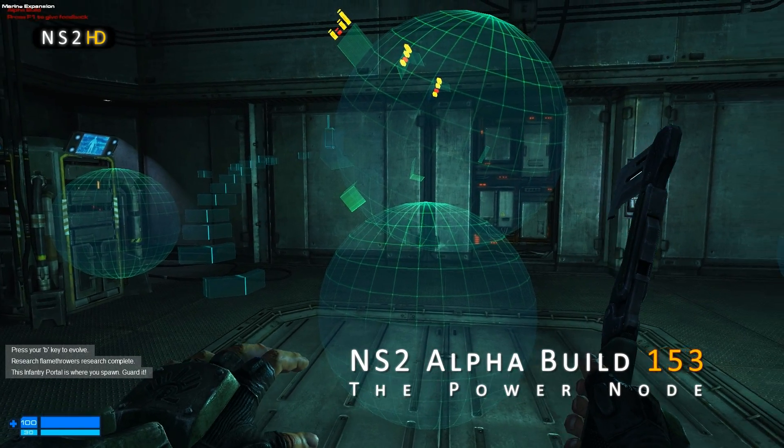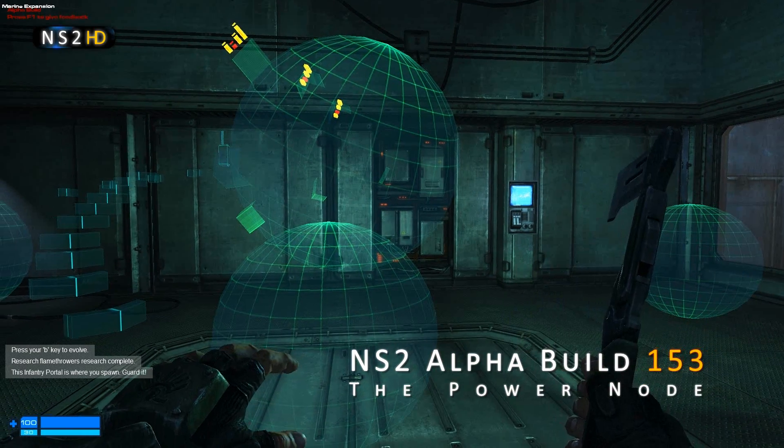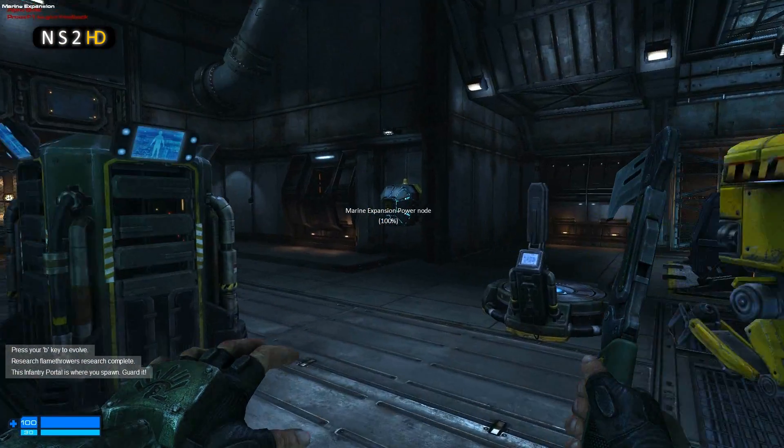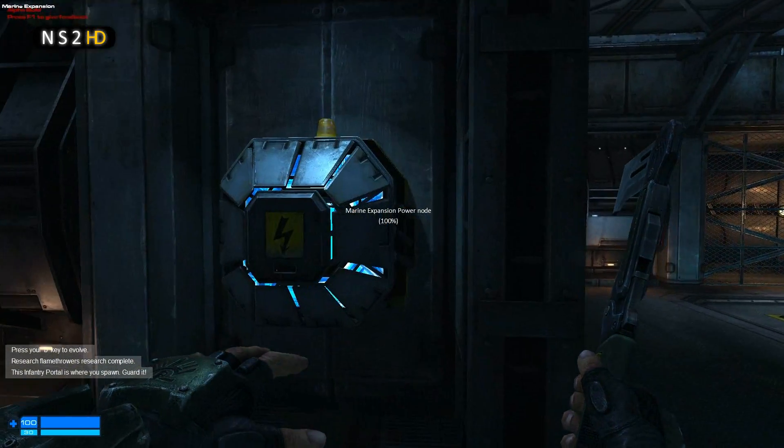G'day everyone and welcome back to NS2HD. In this video I'm going to be looking at a totally new feature for Natural Selection — this little object over here on the wall called a power node.